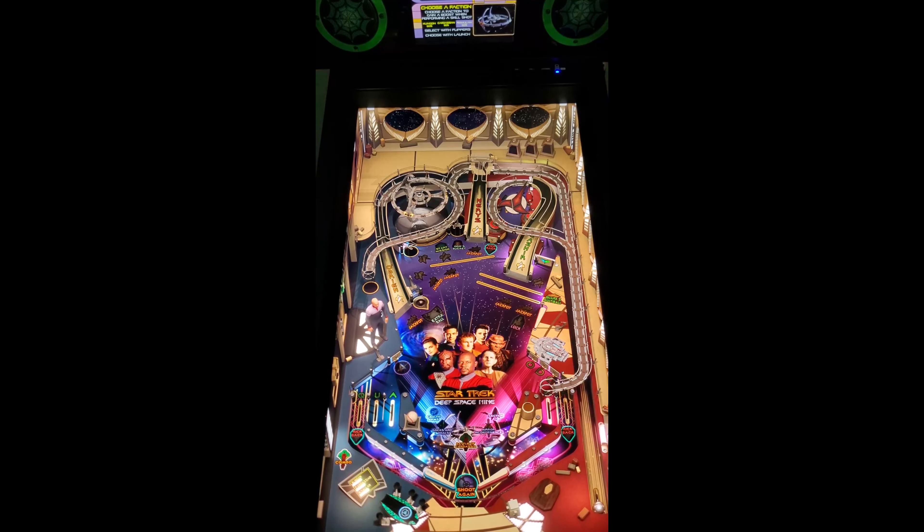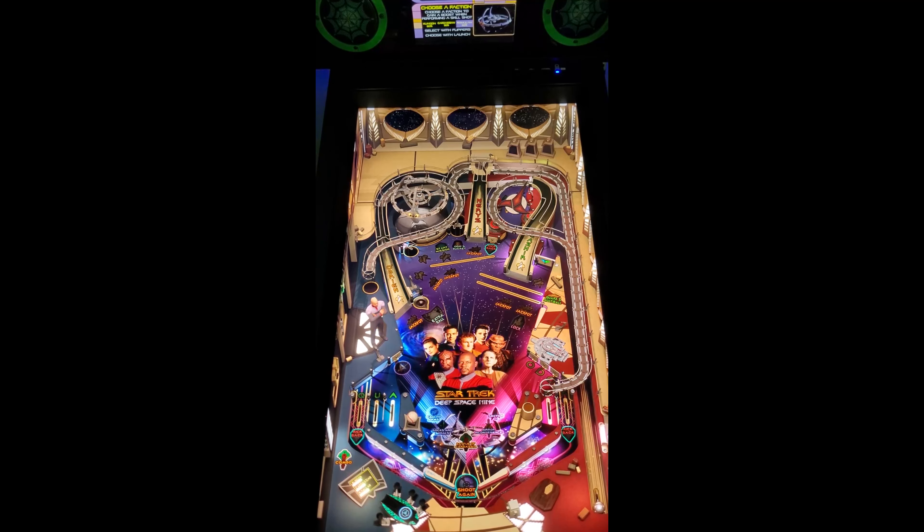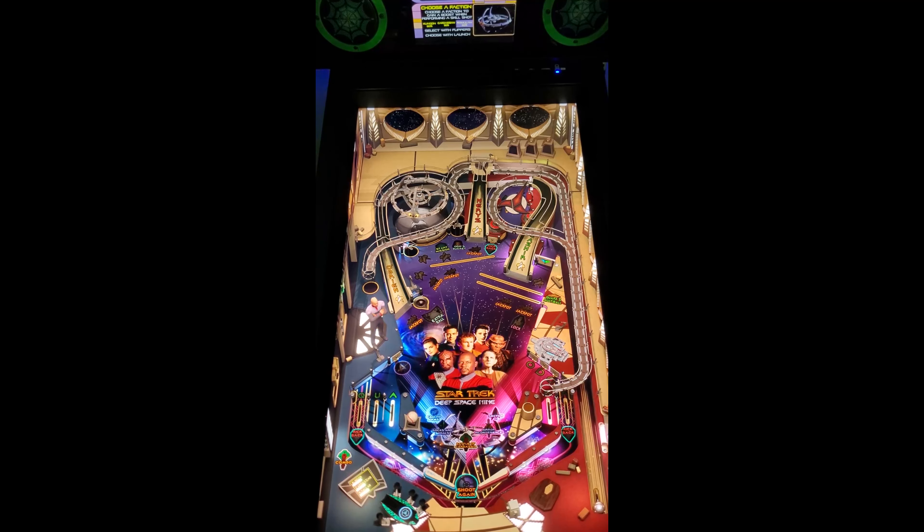We'll start off with Deep Space Nine. I'm not going to play all three — I just want to show you the table and try the flippers to see if they're improved. I can't tell if the graphics are improved without a before and after, but it looks really good. It looked good before too. Oh yeah, the flippers are definitely more responsive — I can definitely tell the improvement on the flippers. Graphics I can't really tell.